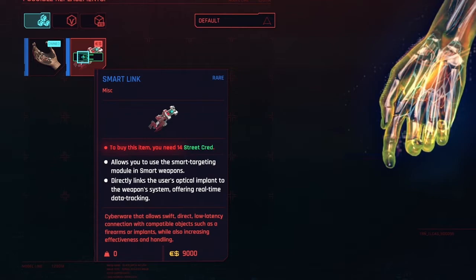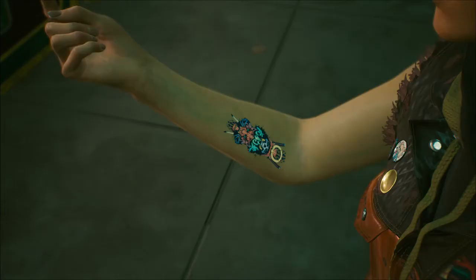If you get the Smart Link, obviously it's not going to look like a tattoo the way the Tiger Claws one did. Let me show you how it looks on V's arm — there you go, pretty sweet. This is Amber. Subscribe to my channel for more guides and gameplay for Cyberpunk 2077.